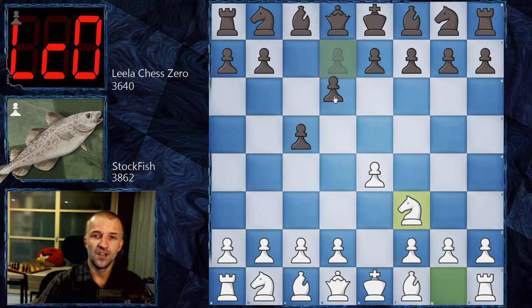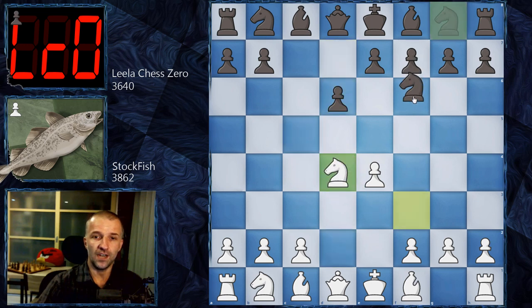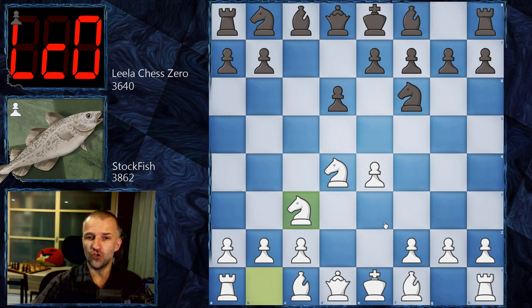We had pre-arranged e4 c5, so Sicilian Defense. After Nf3 d6, d4 c×d4, N×d4, Nf6, Nc3 — now Black has four main choices: a6 (Najdorf), g6 (Dragon), Nc6 (Classical), and e6 (Scheveningen). These four lines are the most popular.